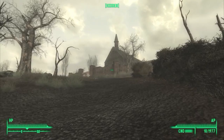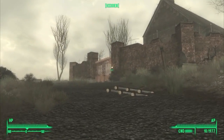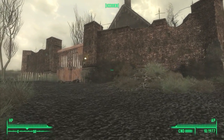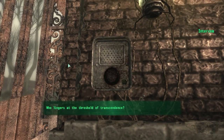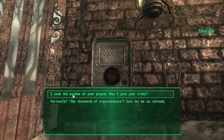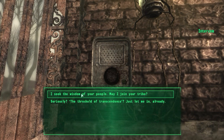That's the Ark and Dove Cathedral. I believe the speaker right there on the wall is going to start talking to us when we walk up to it. Yes — discovered Ark and Dove Cathedral. I seek the wisdom of your people. May I join your tribe? The threshold of transcendence? Just let me in already. I don't actually know if you can get in by choosing the more aggressive dialogue options, but certainly the easiest way is to trick them into thinking that you want to become one of them.